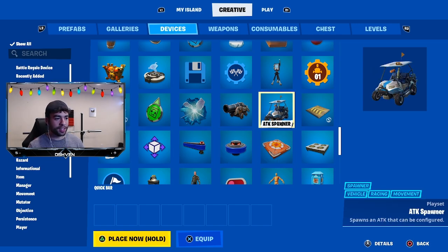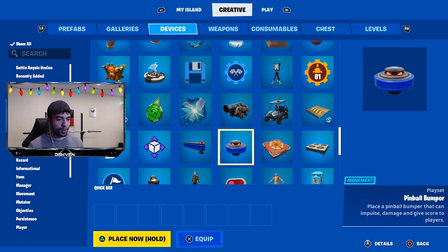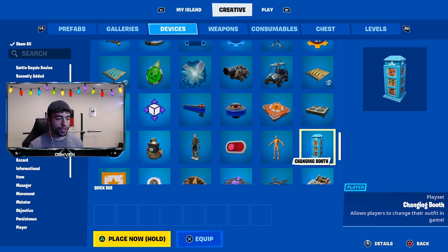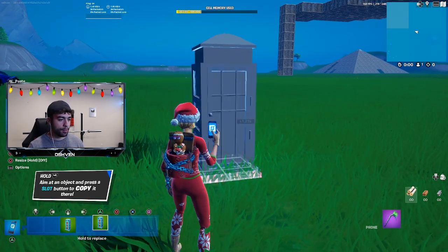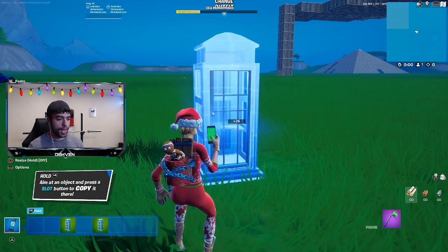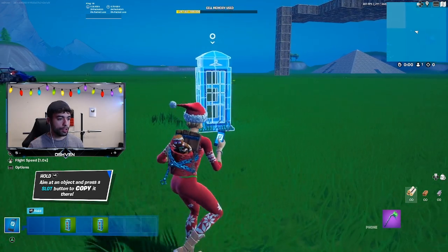The phone booth should be somewhere around here if I haven't already passed it. As you can see, we've got the golf carts and a lot of really cool items here, but here is the changing booth. Let me go ahead and place this right now — I've got a few changing booths, so let me place one down just like that.